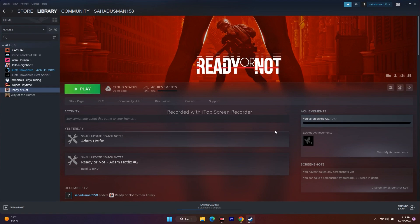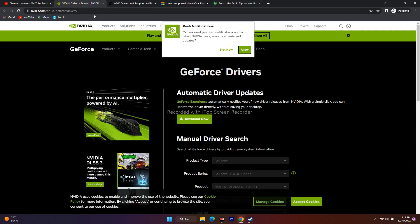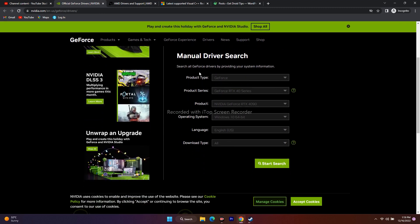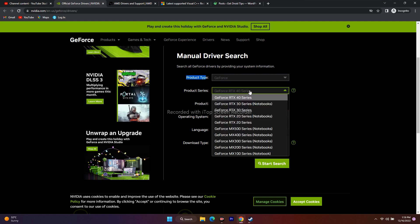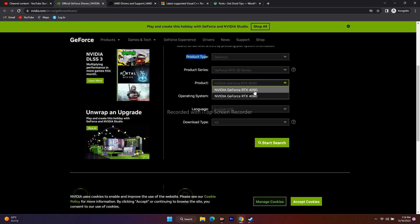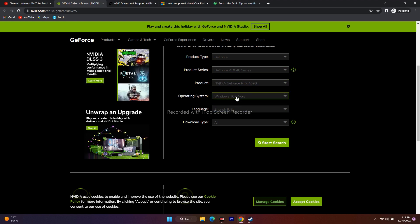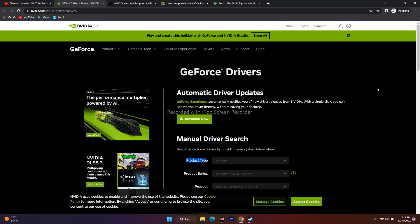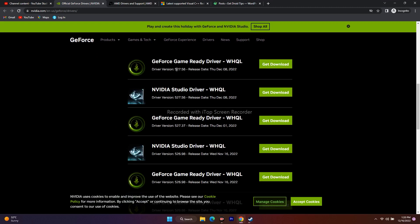The next step is to update your graphics card drivers manually. I'll provide a link in the description for both the official Nvidia and AMD sites. On the Nvidia page, select your product type — mine is GeForce — then select your product series, such as GeForce RTX 40 series, and your specific model like RTX 4090. Select your operating system, language, and click Start Search. Download the latest version shown — for example, version 527.56 released December 8, 2022 — and install it.